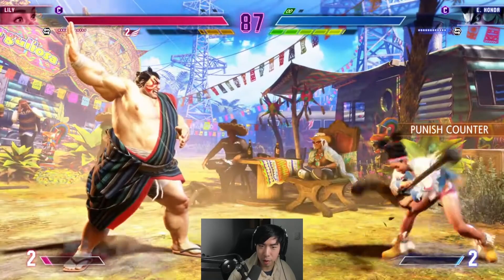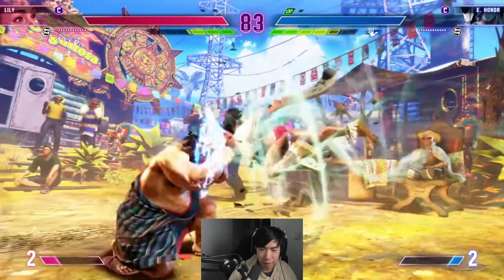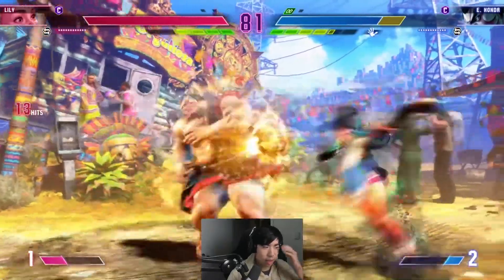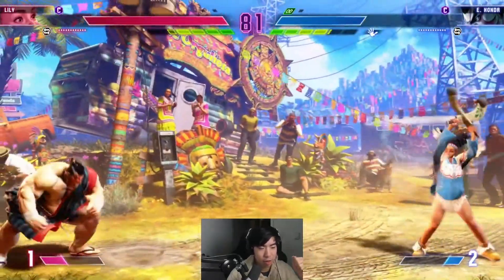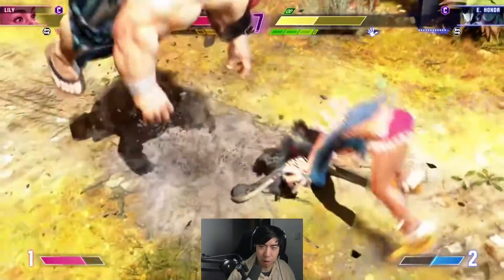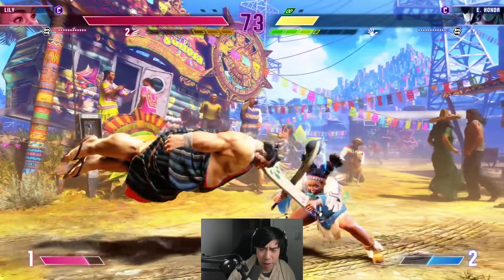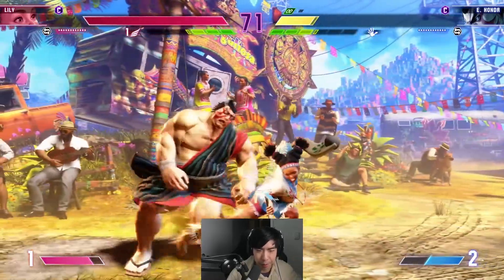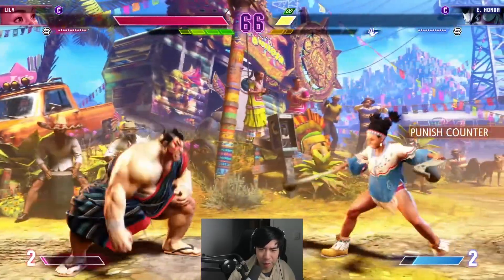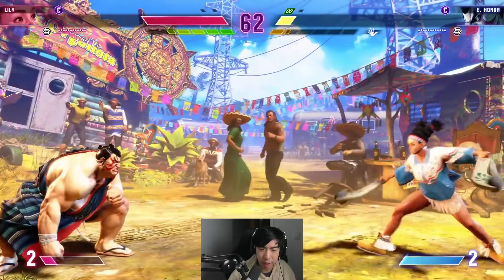Honda's charge-up ability seems to be a great way to cash out on damage. It basically makes his hundred hand slap do an extra chop at the end, and he gets another jab into hands — so it just cashes out for more damage. I'm not sure if it makes his hands more plus on block, but I would guess it does since it does a chop. I doubt it does a Street Fighter 5 thing where you can cancel any button into it.